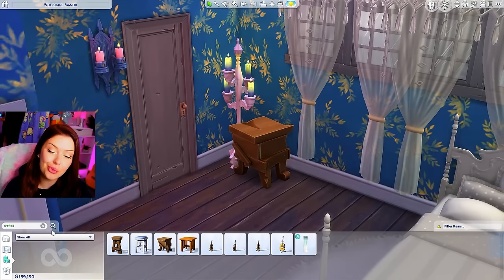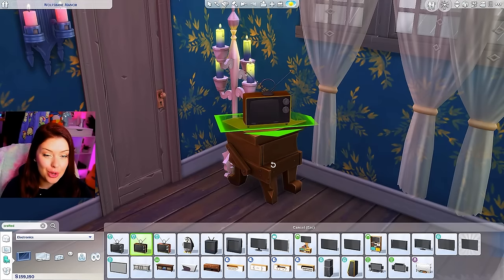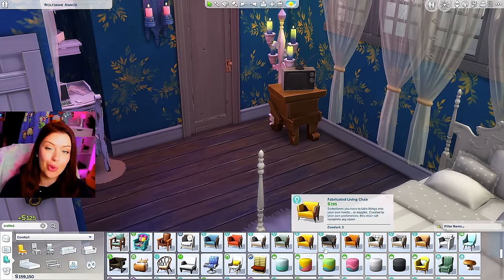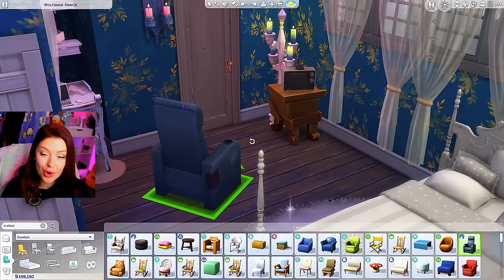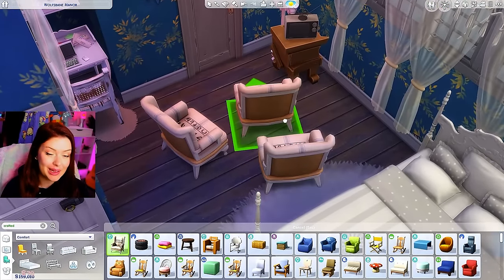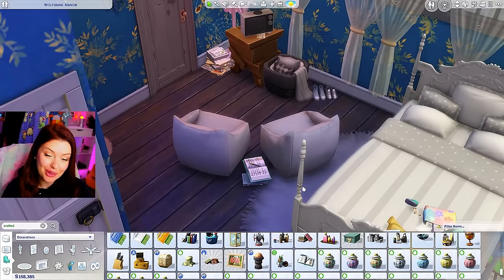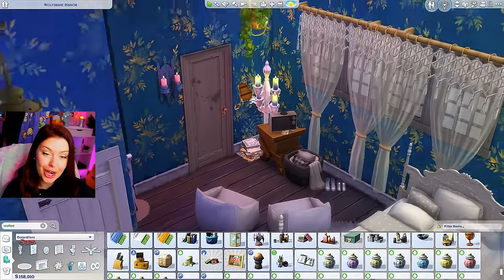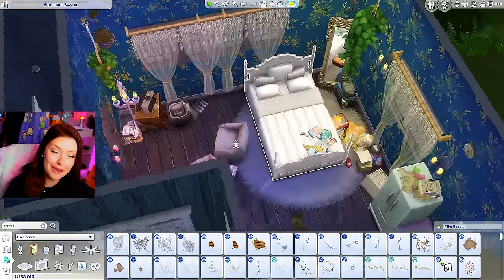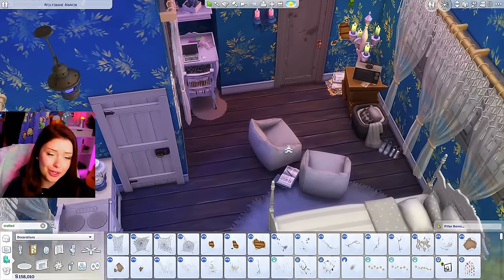In the corner we can add a TV — using that crafted table and maybe this Eco Lifestyle debug TV. I'm looking for some weathered chairs, maybe the Werewolves one or Eco Lifestyle ones looking less maintained. Even beanbags. I'm basically looking for any space to put extra clutter. I've added some spider webs in here and I think in terms of messiness we've got it — stuff on the wall, spider webs, slates, mail, books everywhere.